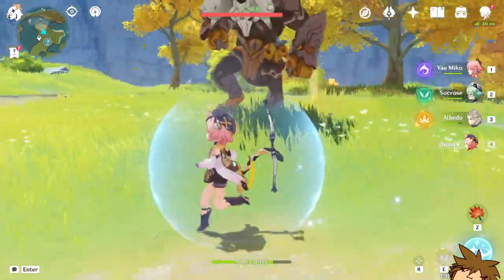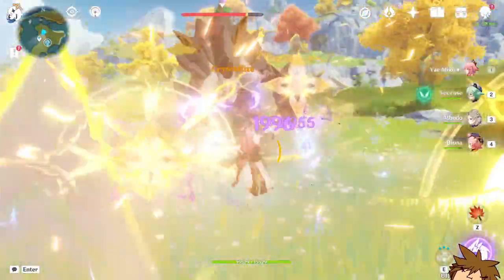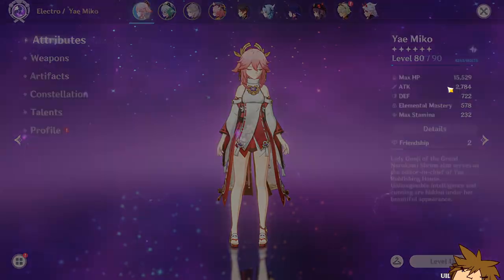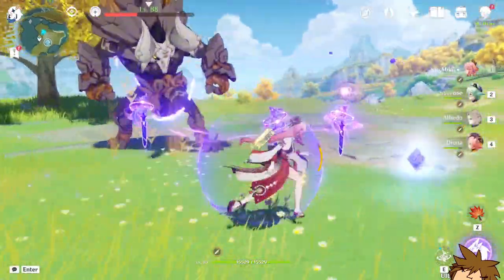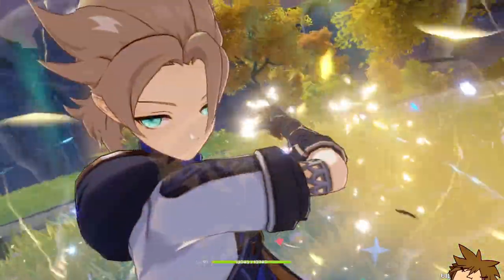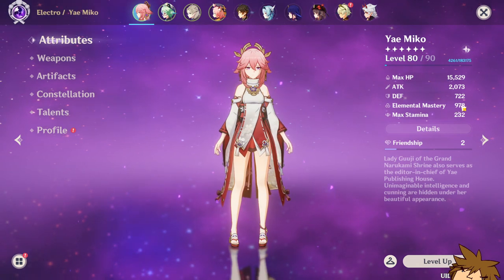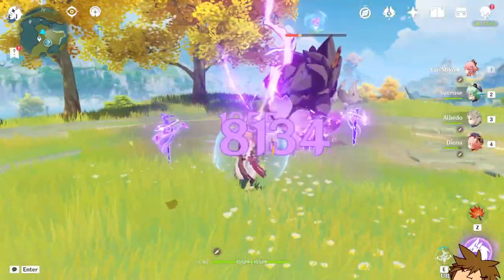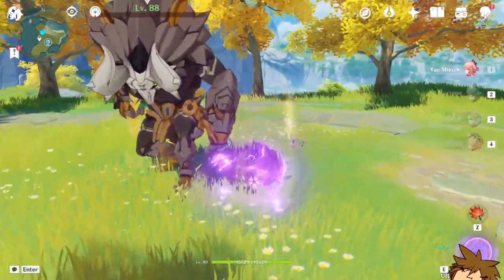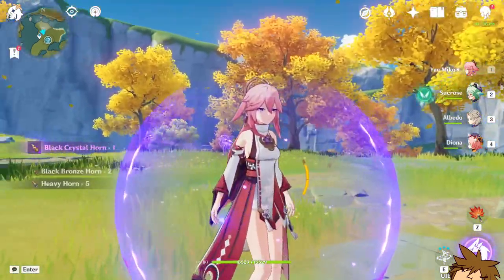Let's try one more time and hopefully get the right Widsith passive. We burst, use Yoimiya once, then elemental skill, elemental skill, elemental skill. We got the attack percentage increase but it kind of still works. Using Diona, Albedo, Yoimiya, and Sucrose — we have 978 elemental mastery right now, hitting for 11,000 based only on elemental mastery. That's insane. Without it it's just 4000 — that's a great buff.